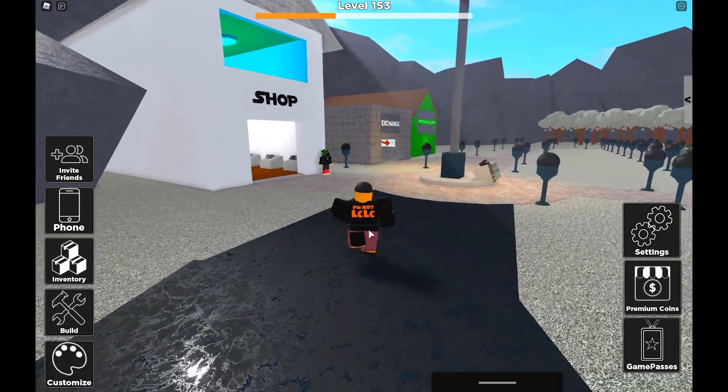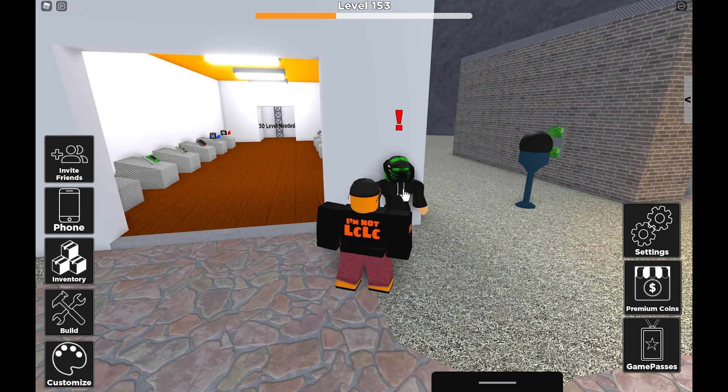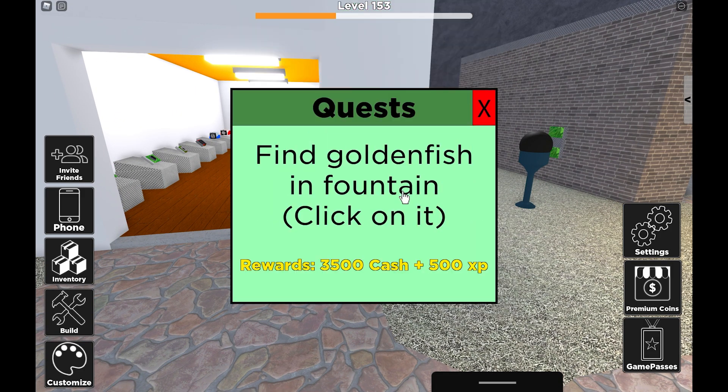Now I'm going to show you the guy who gives you quests. You want to go check him out — click on him to get quests. He's got an exclamation mark above his head and he gives you various quests. If you complete those quests you get extra cash and XP and stuff like that.